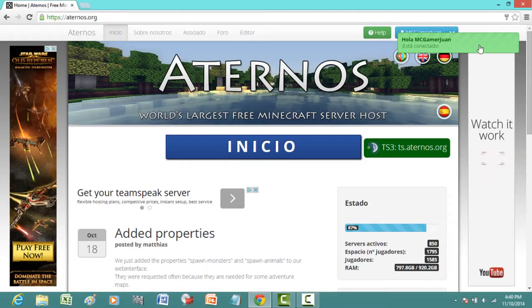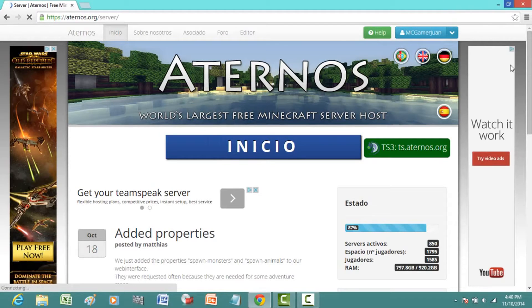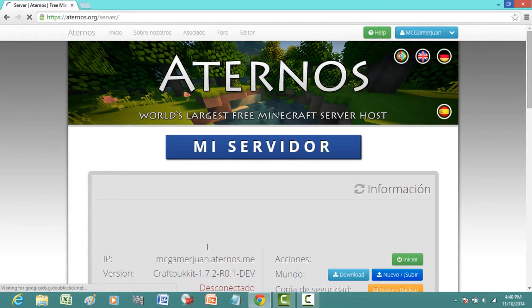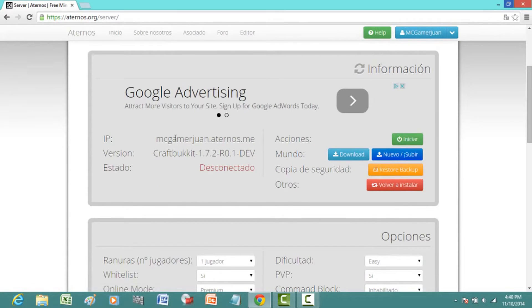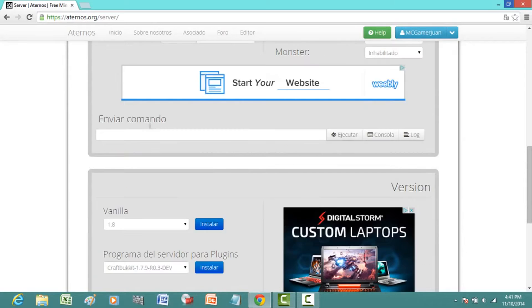Once you sign in, you can pause the video to sign in yourself. Go to the drop-down menu and go to where it says 'My Server.' You should see something here. My server is mcgamer1.alternus.me and it's Craftbucket.